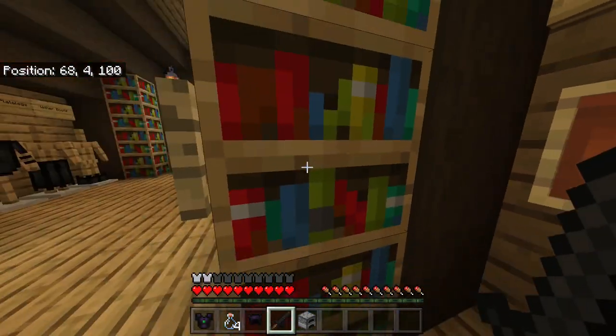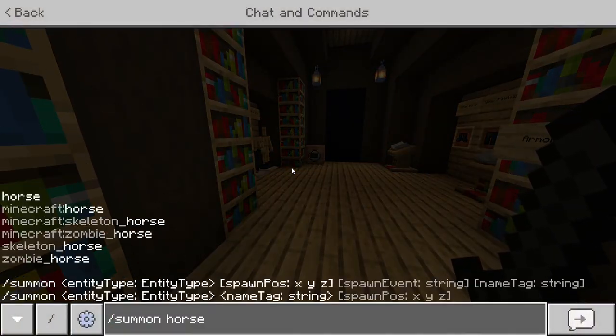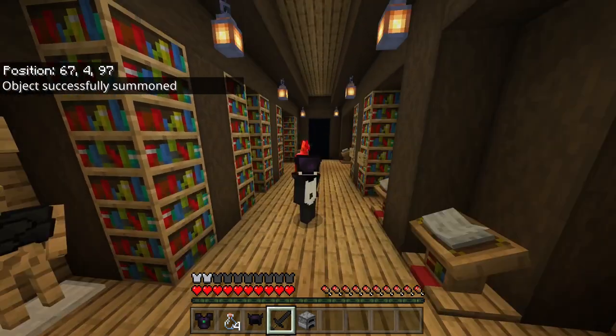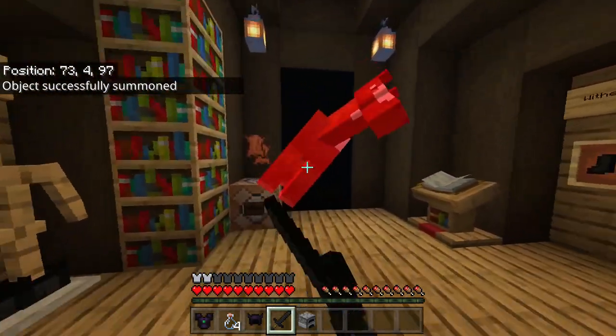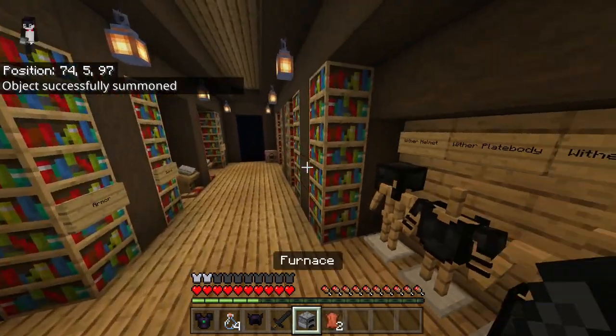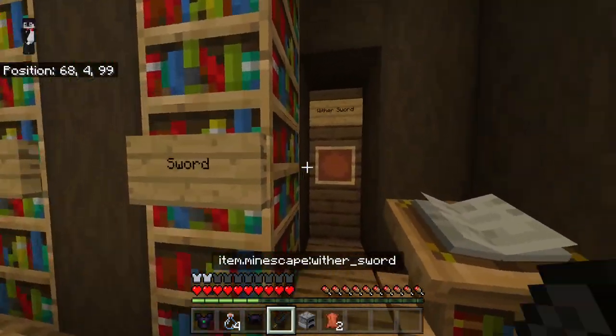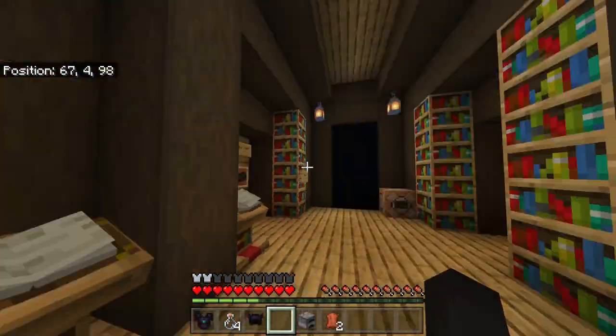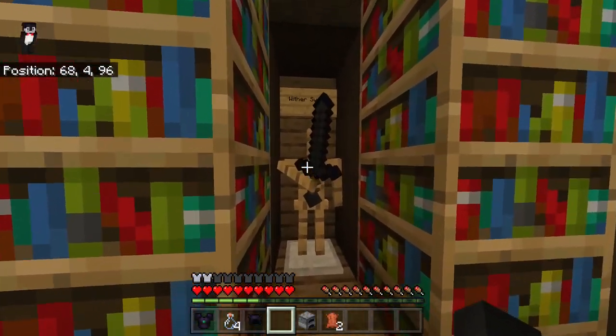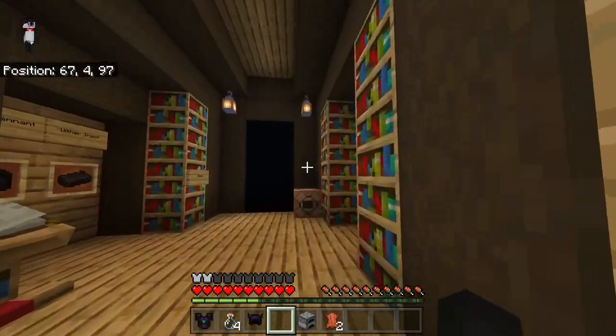It does have a nice little touch — if I summon a horse and hit it, it's going to be given the wither effect and damage over time. Hit it again and it's going to die. But it's a nice little effect you can use. Once again, these are all crafted the exact same way as vanilla, and over here is a visual of it.